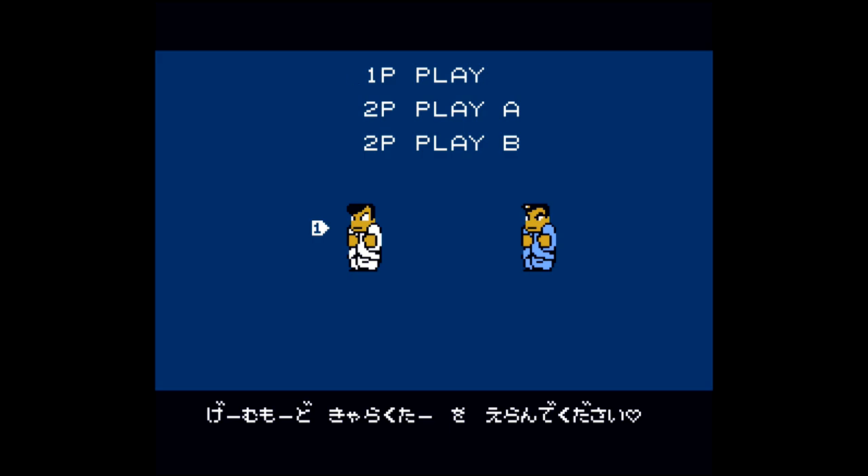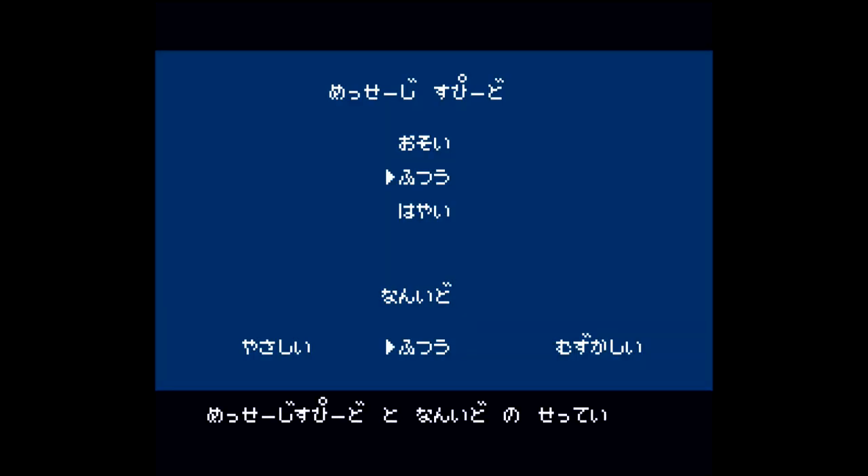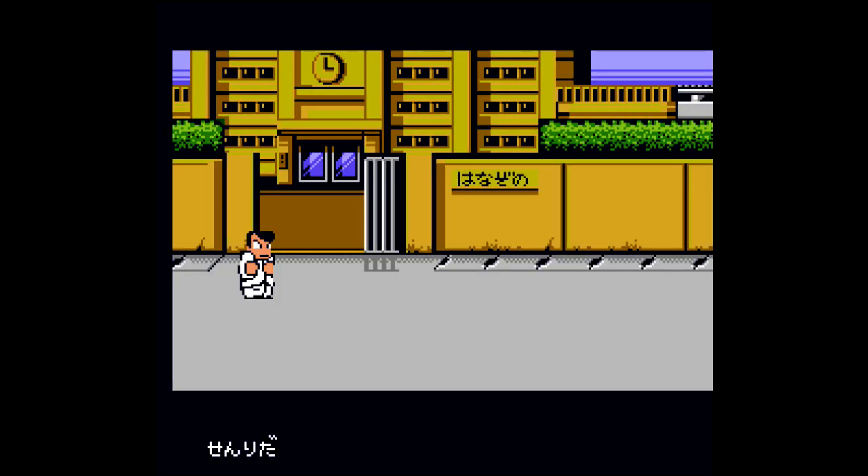Start up the game. Once you are in the main menu, we are going to do this in single player. You can choose whatever you want for your character. Once you get to this screen, make sure you don't touch the difficulty slider on the bottom. You can adjust game speed if you want — just set that to the bottom most one for fastest.